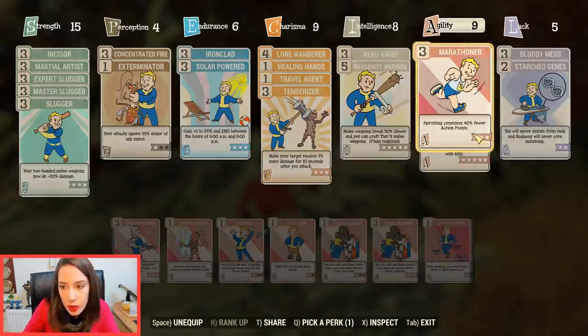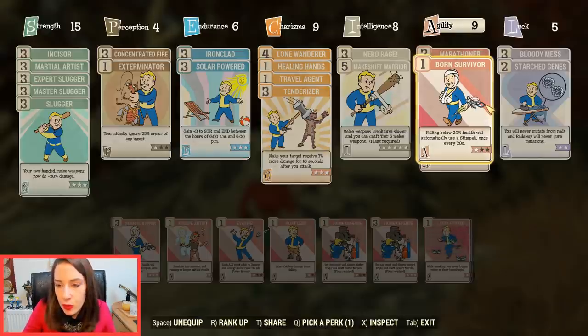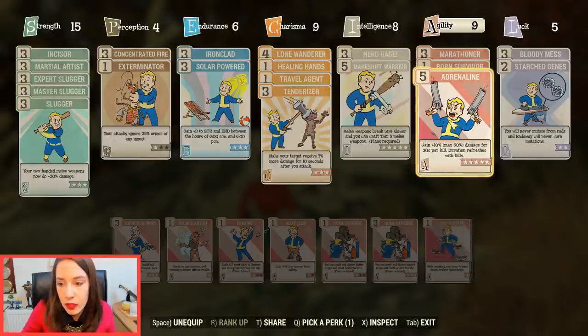In Agility I have Marathoner, which consumes 40% less action points when sprinting. I sprint and move a lot even during combat, always moving around to dodge bullets and trick enemies. I love Marathoner and don't regret it at all. I also have Born Survivor as an extra safety net when I'm in trouble alongside Nerd Rage — when my HP is low, I automatically consume a Stimpak. I also have armor pieces with this perk, so I don't have to worry about manually clicking to use Stimpaks at low HP.